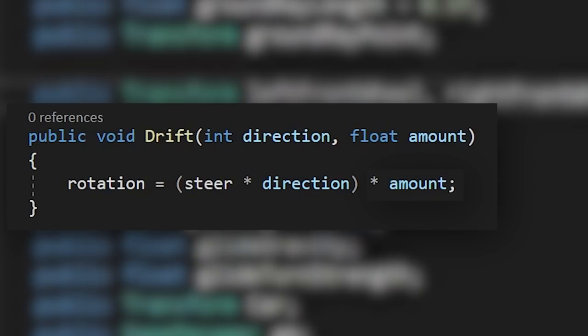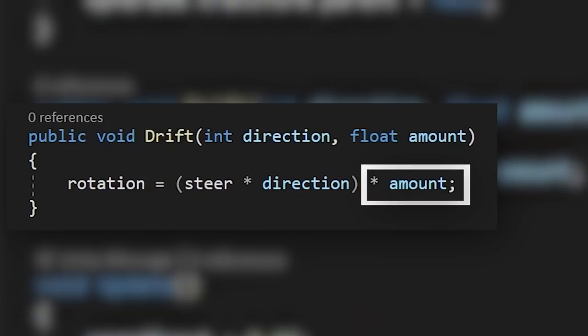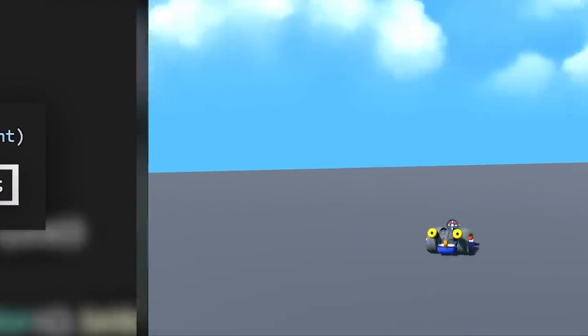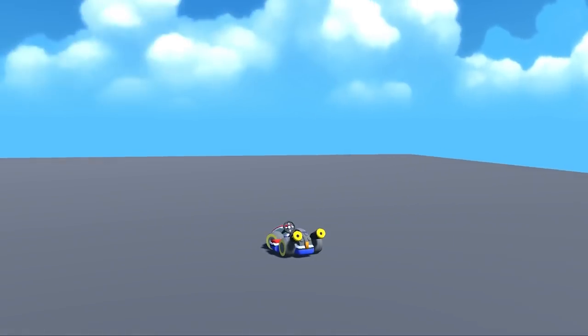We also create a float value called 'amount', and depending on how hard you press the drift button, this amount will increase — essentially allowing you to drift more the harder you press the button. So we have drifting. The car doesn't jump like it does in Mario, but it works.